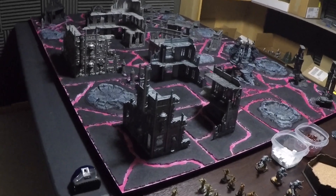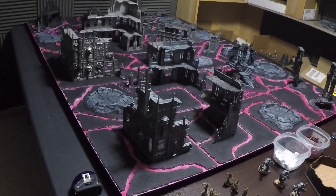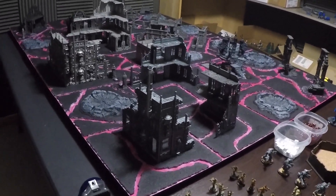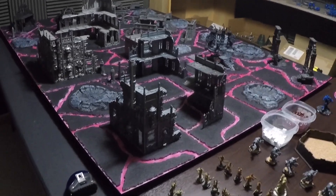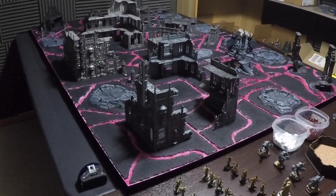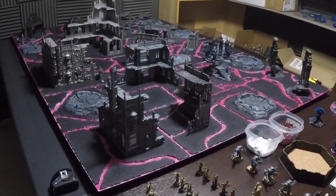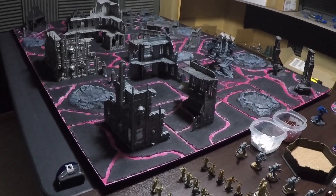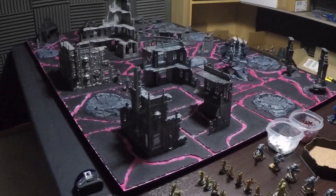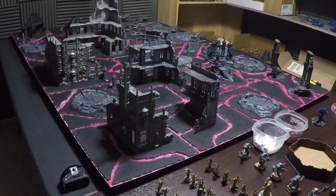For the battle report, we will be playing the Maelstrom of War mission, Contact Lost. At the beginning of the first turn, each side will draw one tactical objective. In all subsequent turns, they will draw the number of objectives up to a maximum of six, based off of how many objective markers on the board that they hold. We will be playing a vanguard strike deployment, so the diagonal deployment.